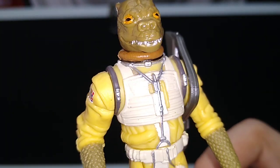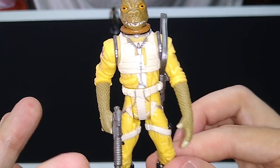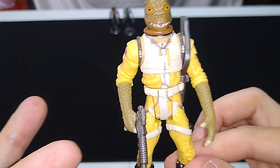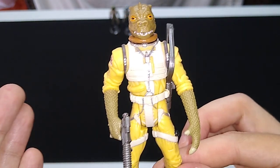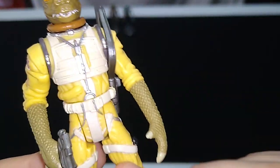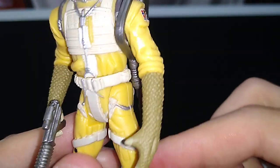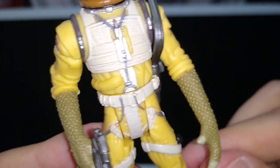The paint applications on the face look pretty good. Now, this flight suit is very similar to the Rebel Pilot flight suit, except it's molded in yellow rather than orange or green or red. It even has those stylized straps down there on the legs, sculpted and painted on — that's pretty good.